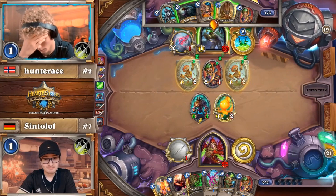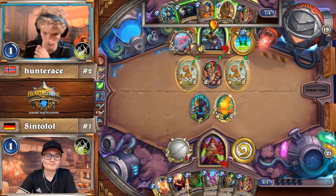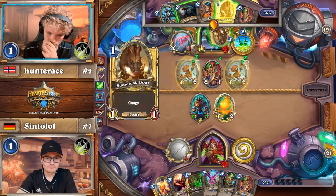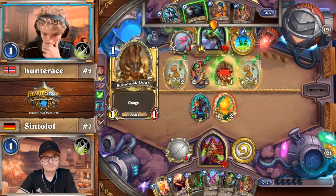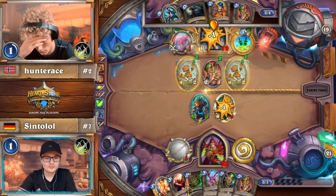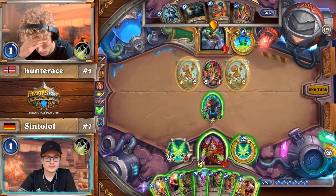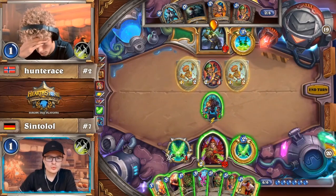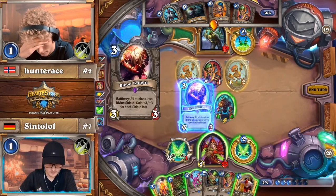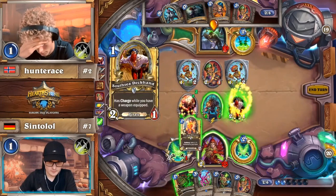Every time Sintolol has something good to do, he gets this almost playfully smug smile on his face — like 'I've got a Blood Knight.' Hunter Ace is using the Stone Sentinel board to take off attacks and protect his life total as much as possible. Wise.